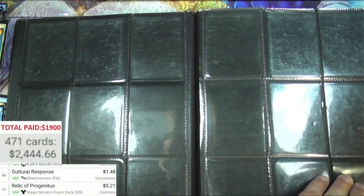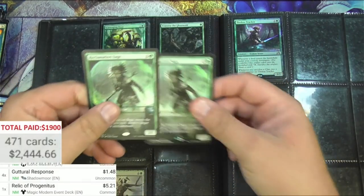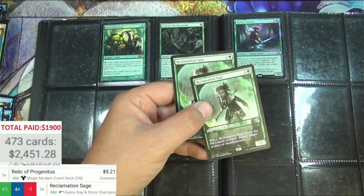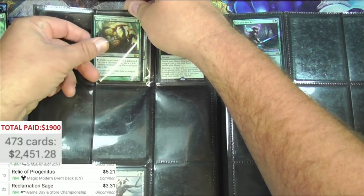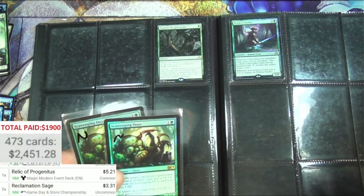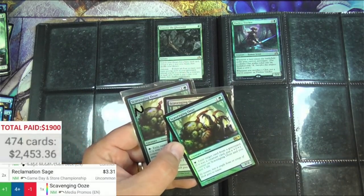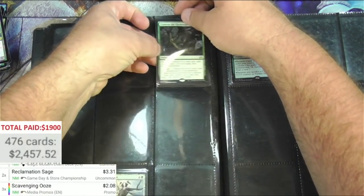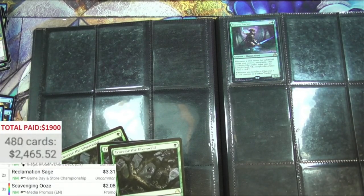Next page — that's kind of surprising. Reclamation Sage — I want to say this was shown in the listing. Game Day store championship Reclamation Sage is $3 something, two of those. And that is some alternate art Scavenging Ooze — three of these and they're foils. Media promo, three of them but they're two bucks. Traverse the Ulvenwald — we found at least one before, one two three four more, they're like two bucks each.